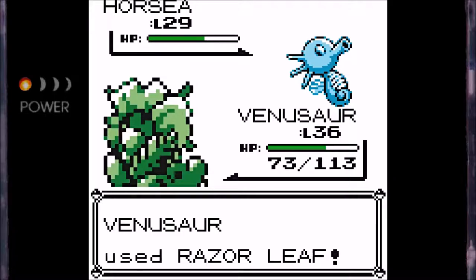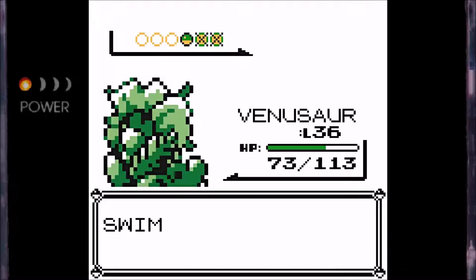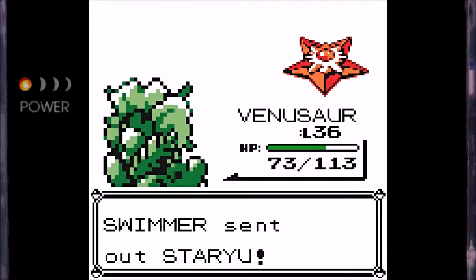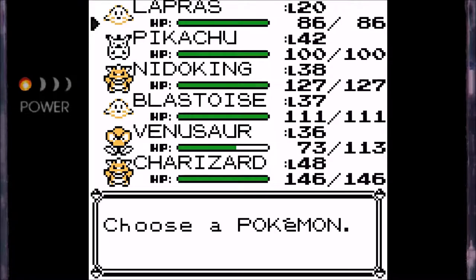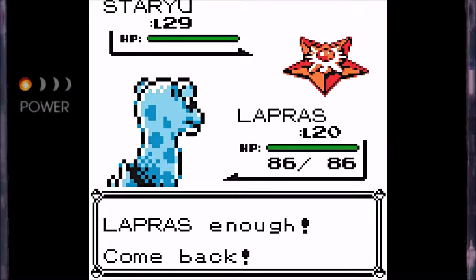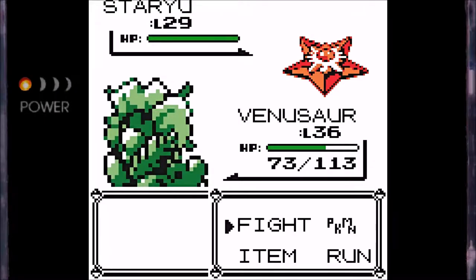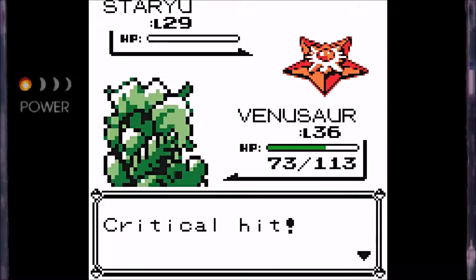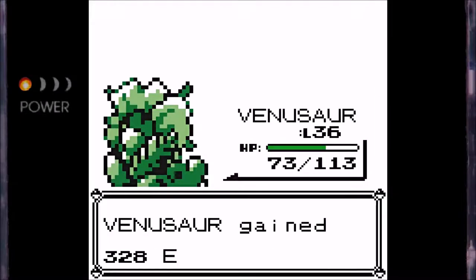I've got the map of this route pulled up just so I'm not wandering around in the ocean trying to find all these trainers, and this map is on the strategy wiki, and they actually recommend doing this route even later than I'm doing, so if you follow their route, you're going to be even more overleveled. I'm really not sure why the developers put a route this late with trainers with Pokémon of such low level. I feel like they could put these Pokémon in the mid-30s, like level 36-37, and the game would still be completely fine and balanced. I think that just goes back to what I've been saying in previous episodes — Game Freak didn't really know what they were doing when it came to balancing this game quite yet.